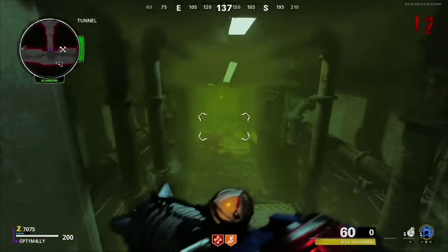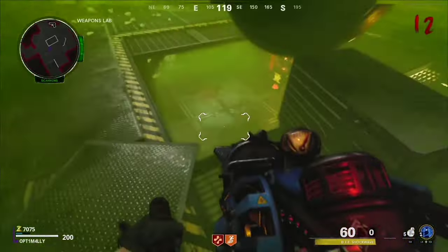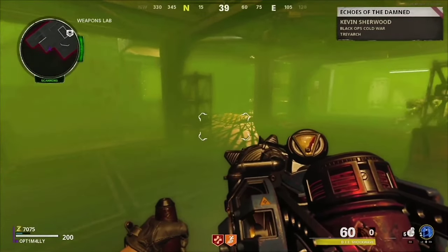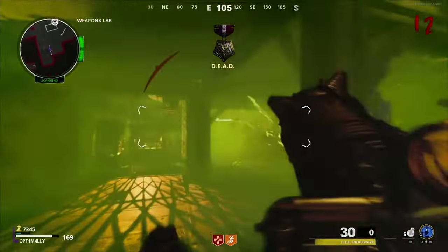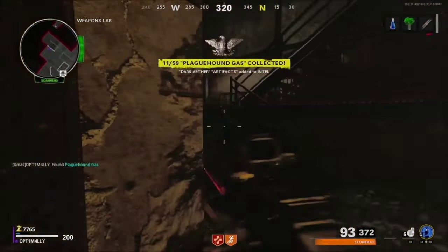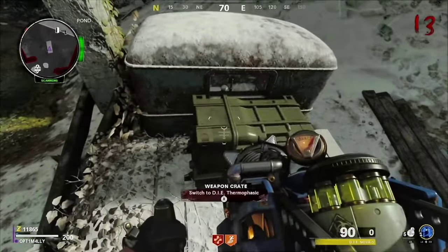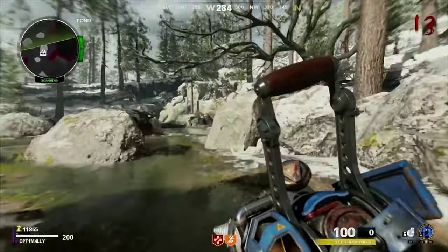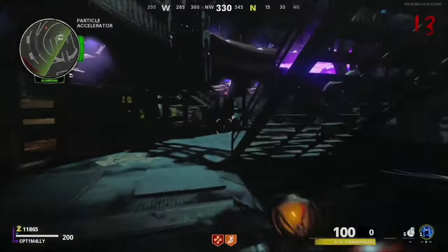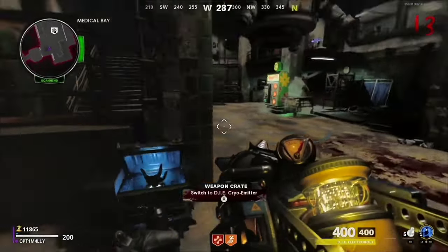For this last upgrade, we will need to lure a hound next to the canister we placed in the weapons lab earlier. Kill a hound next to the canister to fill it with the plague hound gas. Grab the canister and head to the crash site and find the box at the bottom of the wing against the fence. Place the canister on it and shoot it. We have now unlocked all four upgrades for the D.I.E. gun: the Nova 5, the thermophasic, the electrobolt, and the cryo emitter.